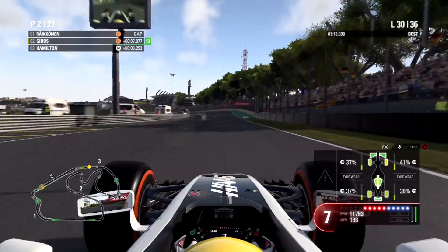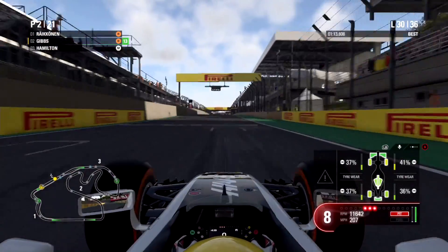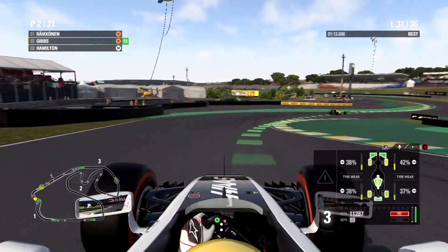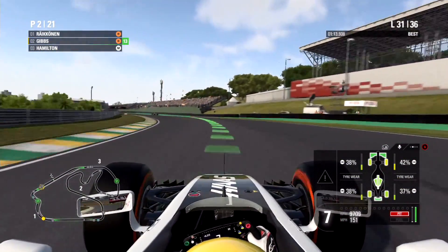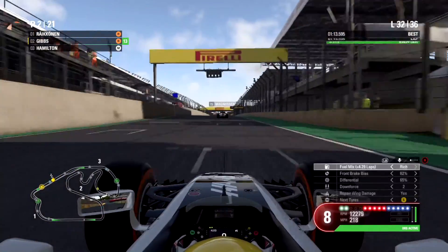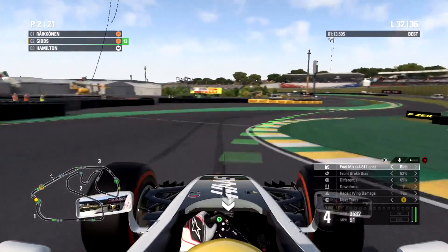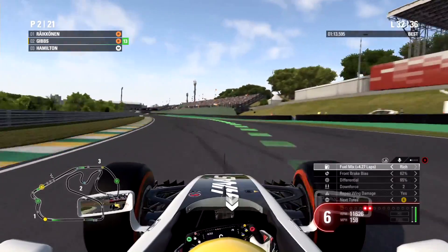Our tyres are not that worn at all — okay, maybe they are 40% at the end of lap 30 — but we're currently in P2 from 22nd on the grid with Ultimate AI, obviously, because we've been using that pretty much the entirety of this career mode. We used it in Australia and from Belgium onwards.